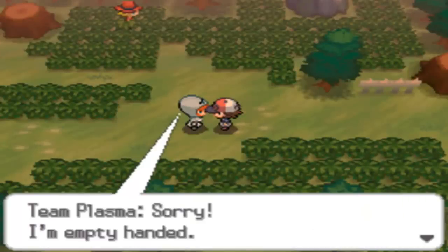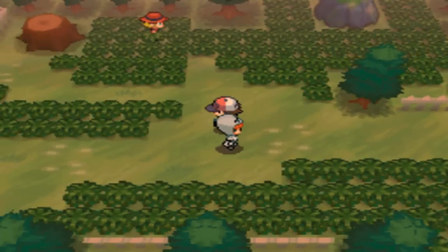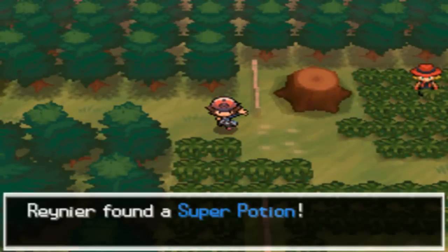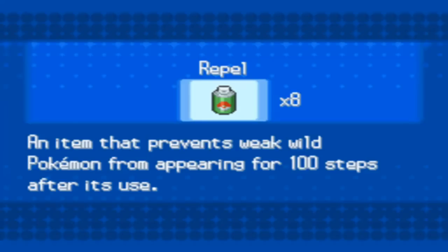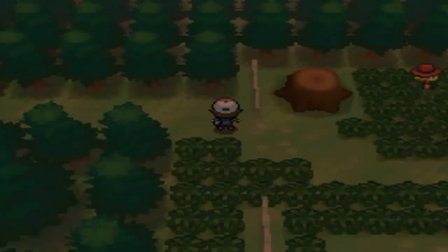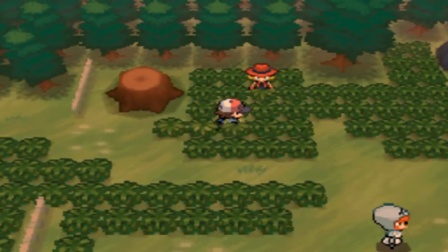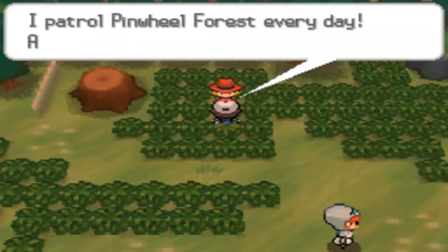That person doesn't have the fossil either, so we still need to keep looking. We just found a Super Potion. I'm going to use a Repel so I won't bump into any wild Pokemon while we search.